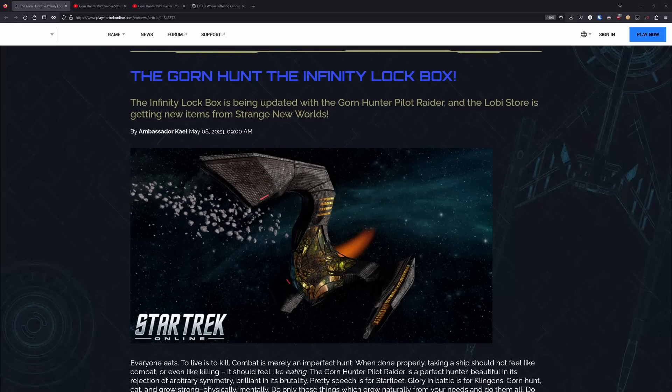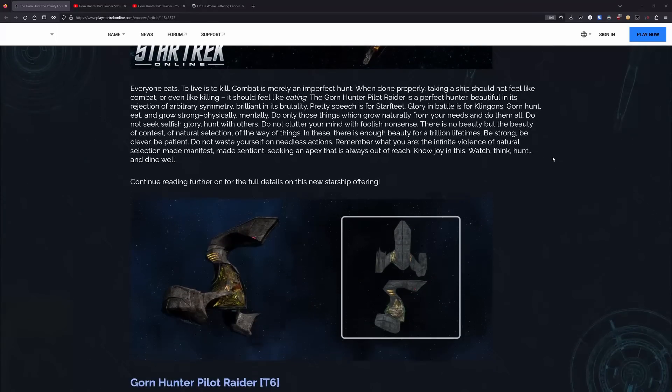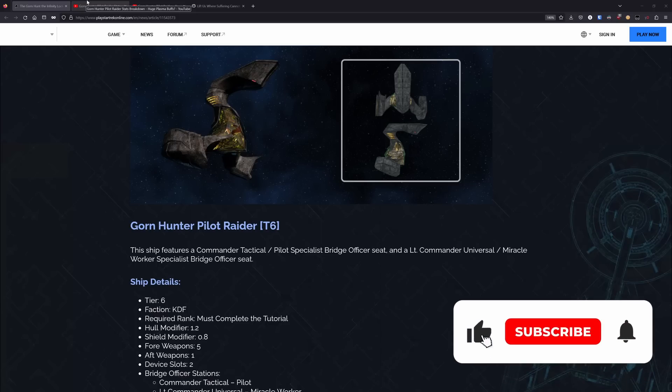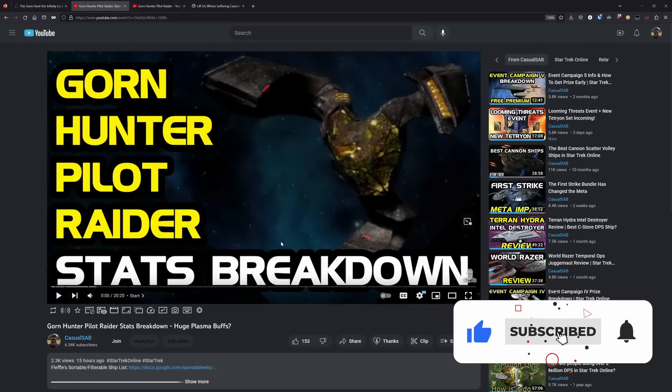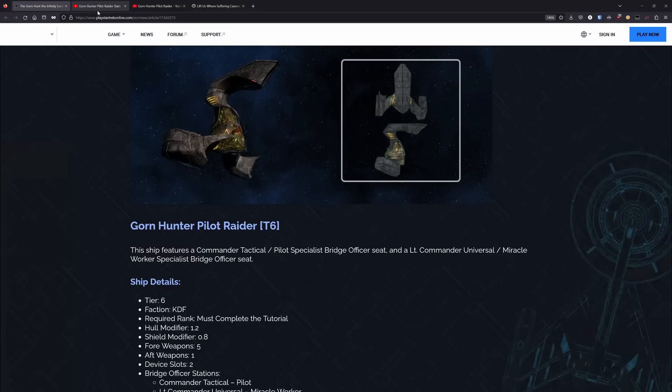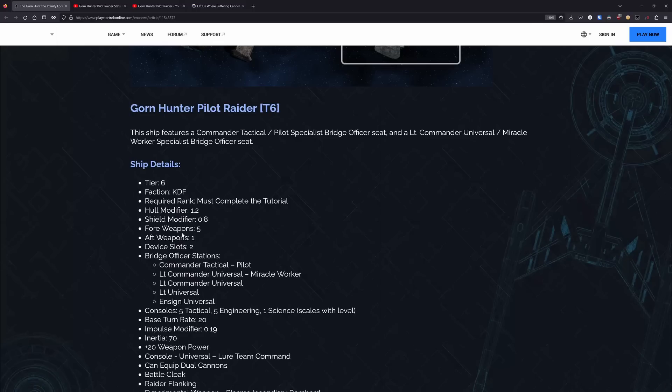The first thing I want to take a look at is some follow-up about the Gorn Hunter Pilot Raider. I did a stats breakdown of this ship yesterday and talked about all of the accessories and most of the stats. The only things I did not have when I recorded that video were the defense, mobility stats, and then the Admiralty card.